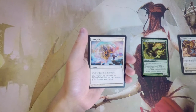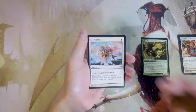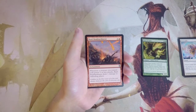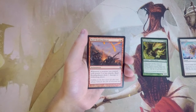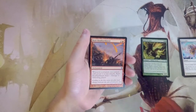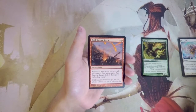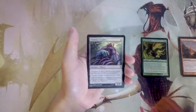Demystify is an instant for one white that destroys target enchantment — basically a sideboard card only. Raid Bombardment is two and a red for an enchantment: whenever a creature you control with power two or less attacks, it deals one damage to the defending player. It's a little silly in this set because you can swing with little 0/1 tokens to deal one damage, which helps in a board stall, but if you're attacking with power two-or-less creatures you're probably already winning. It's sort of a win-more card, so I don't really like it.